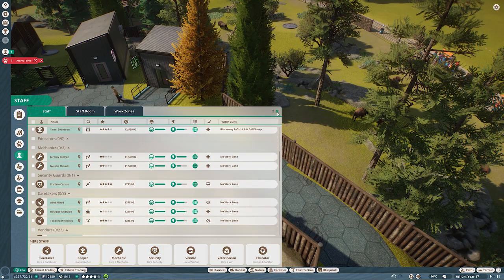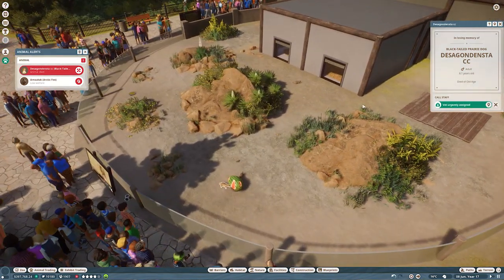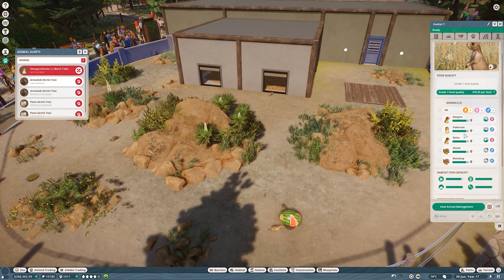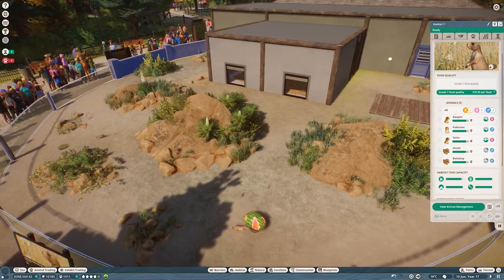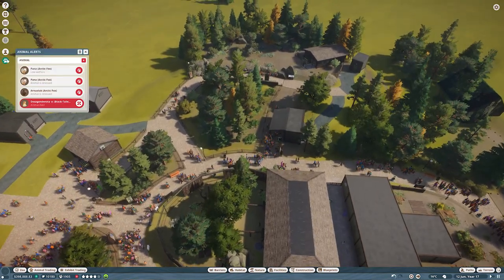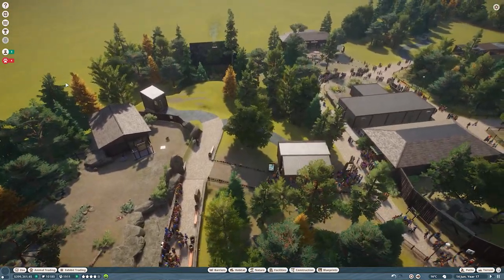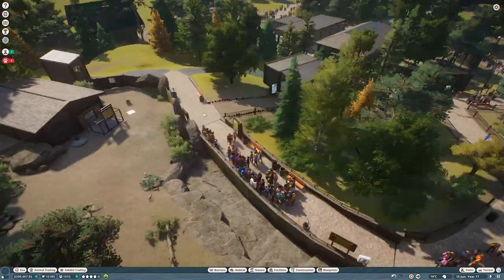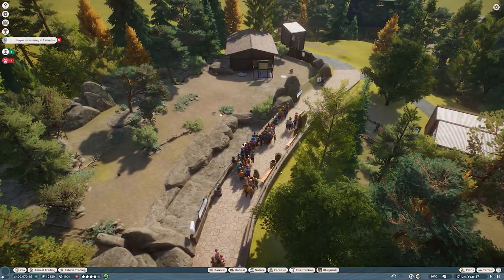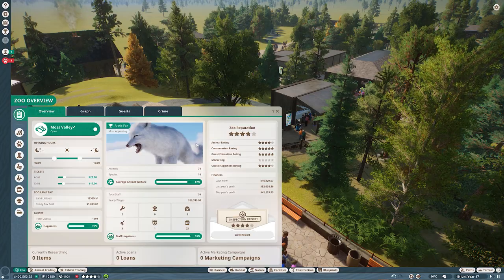I'll transfer them all. An animal died — we have to call vets. It's not so bad because we had some babies. I'm not bothering about the foxes because I'm sure once we add more appealing animals like the lynx or the cougar in the future, people will stop gathering there. Right now the fox is the most appealing animal in our zoo — that's why there are lots of people there. But I hope that will change.